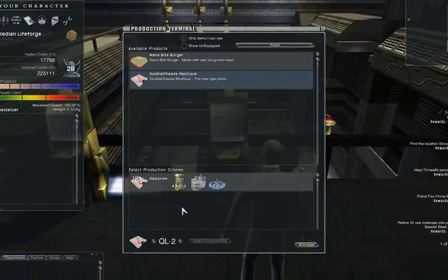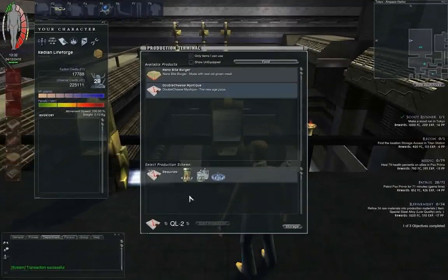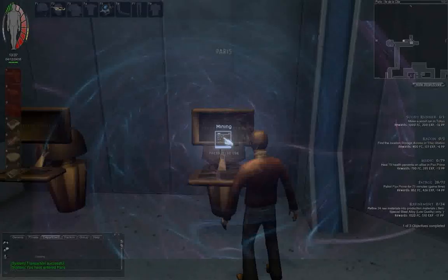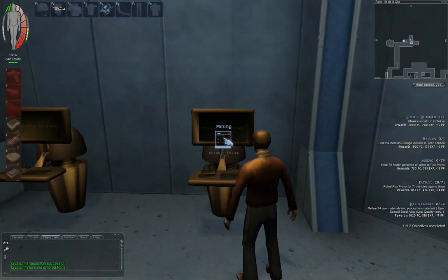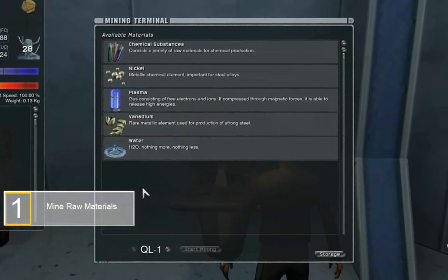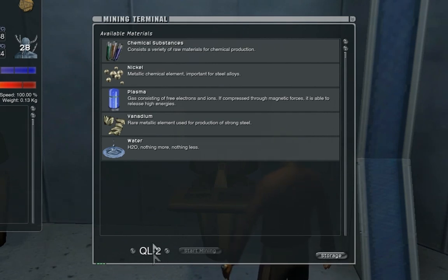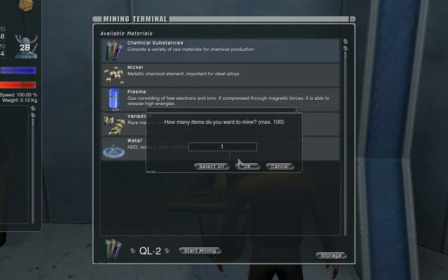So why don't I head over to Paris and get some chemical substances. Here's one of the mining terminals. When I open it up, it shows a list of the available raw materials at this colony, as well as my quality selector. Remember, we're doing quality level two. So I'm going to grab chemical substances — I'm just going to choose one and say okay.